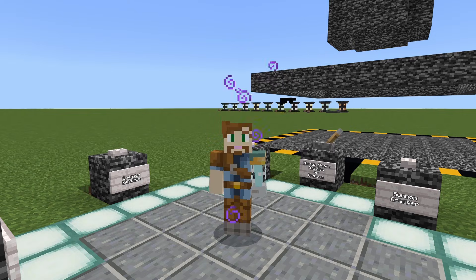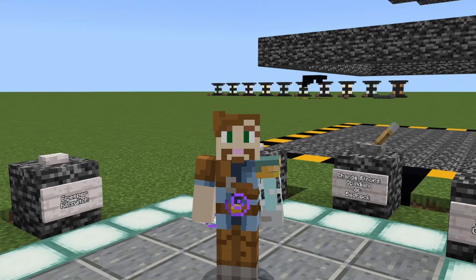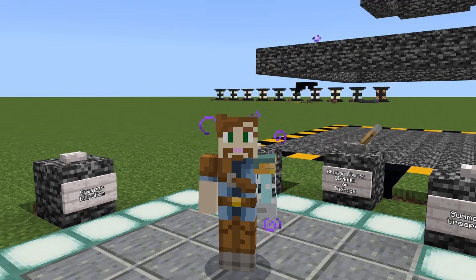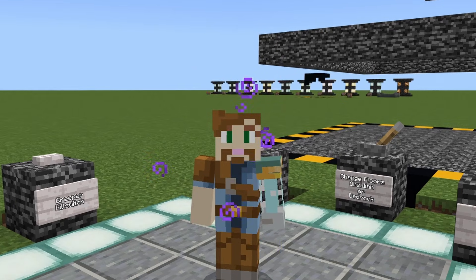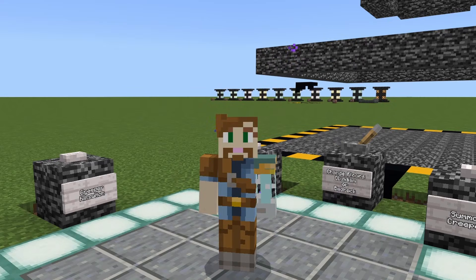Whether you're building an adventure map, automatic systems, crazy superpowers, or mega weapons, execute gives you full control of exactly where a command runs, who runs them, and even lets you add conditions like if or unless. By the end, you'll understand how to bend the rules of the game using just one command. Let's get started.